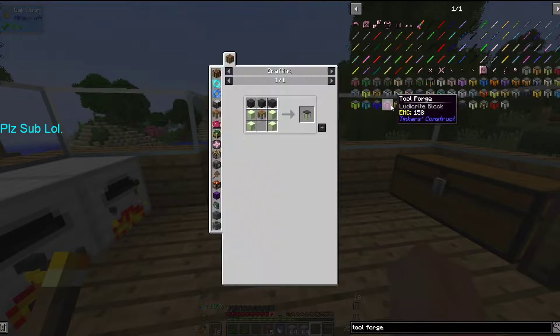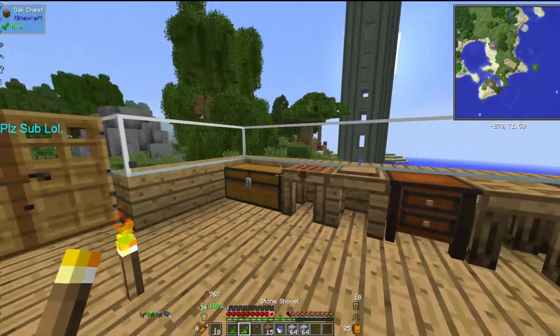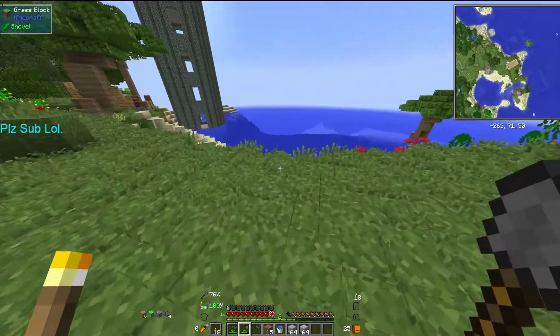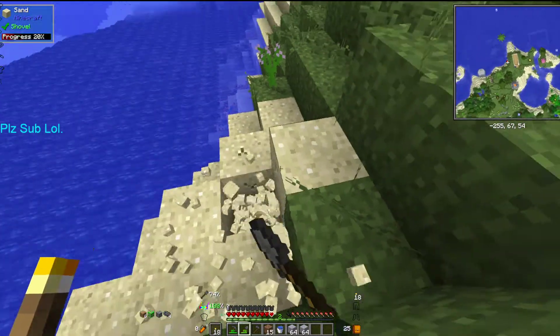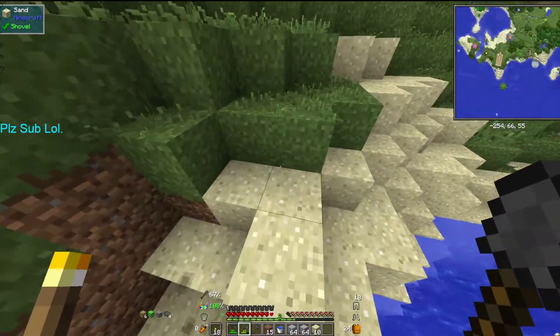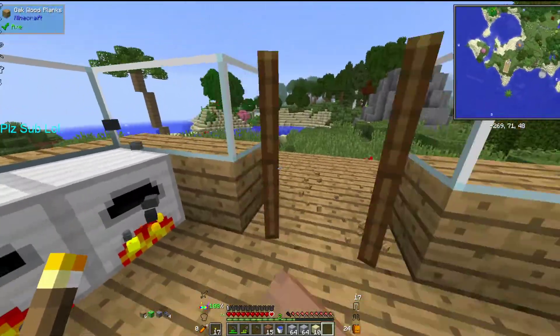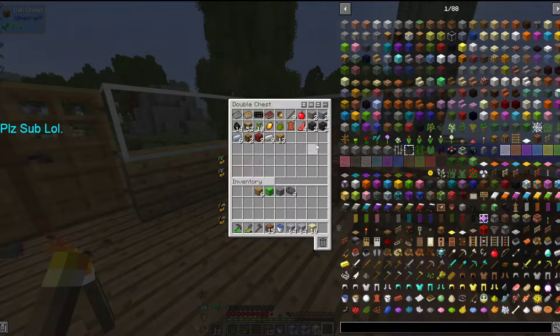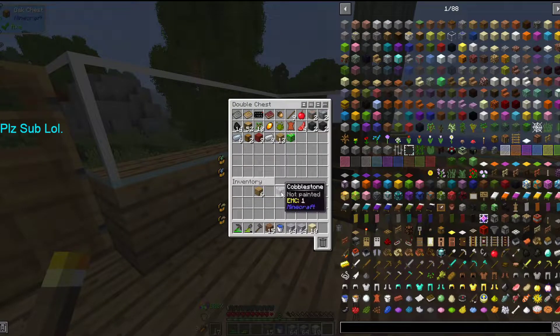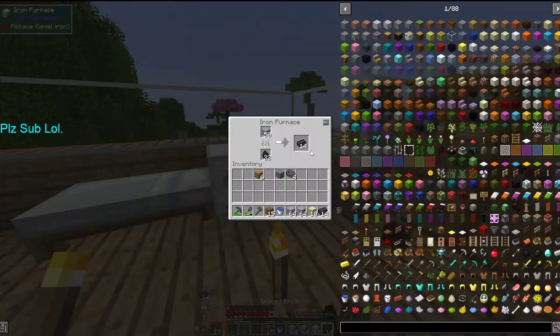For the stuff we'll need, we'll need lava which we have in the volcano, but in addition to that we'll also need sand — just ten of them — because those are the blocks we'll need for the glass for the seared gauges. Seared gauges in my opinion are superior to the seared tanks that only hold one block of lava.